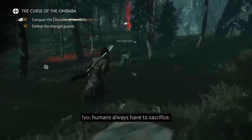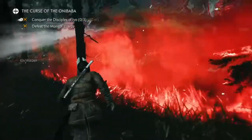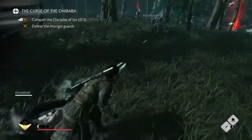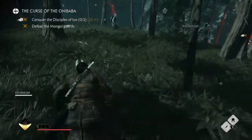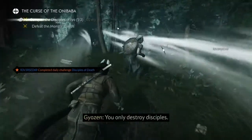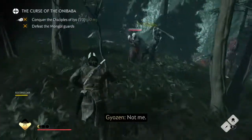I originally thought my companion might be a Ronin but he's actually an Assassin. Two assassins together has not been a very good combo from what I can see. I think you have to have a tank type with the Samurai, or a healing type with the Ronin, or a ranged character. I don't think two assassins usually work very well together.